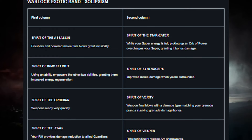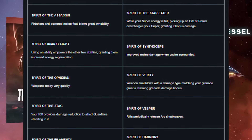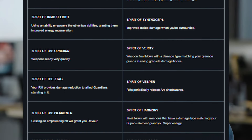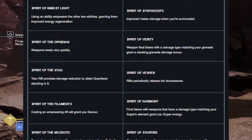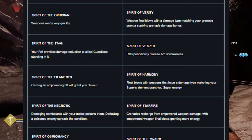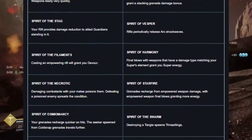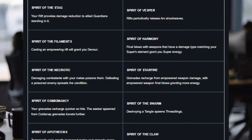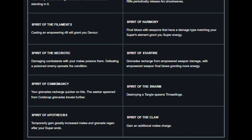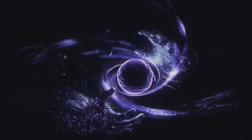Next up, the Warlock Bond is called Solipsism. Spirit of the Assassin paired with Spirit of the Star Eater. Spirit of Inmost Light paired with Spirit of Synthoceps. Spirit of Ophidian paired with Spirit of Verity. New: Spirit of the Stag — your Rift provides damage reduction to allied guardians standing in it — paired with Spirit of Vesper, Rifts periodically release arc shockwaves.